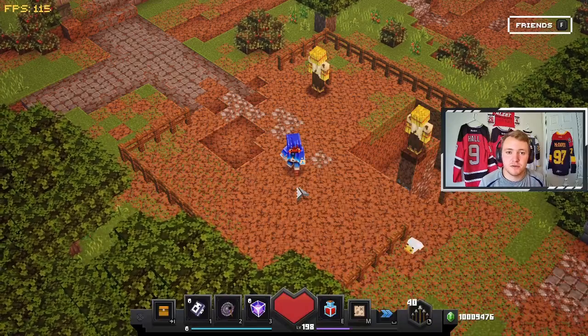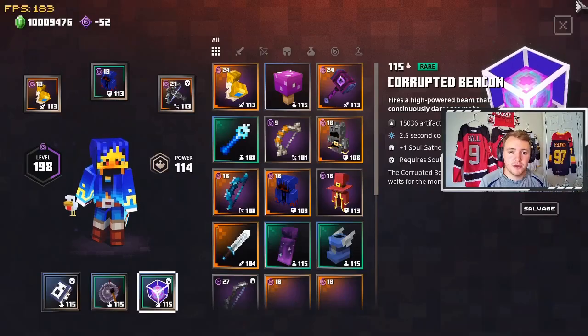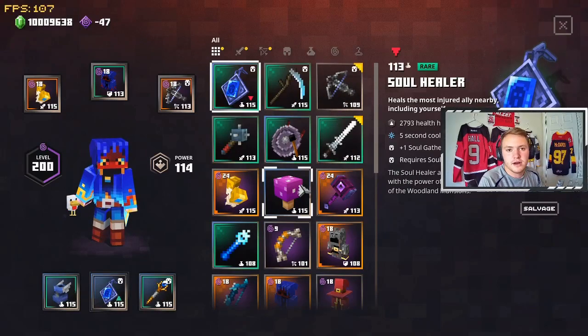In the Jungle Awakens patch, the soul build went through a lot of different changes. I'll put all the patches on screen as I'm using the item so you can see what changed. Now let's get into all the artifacts.